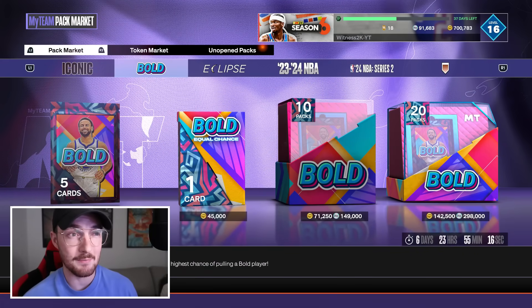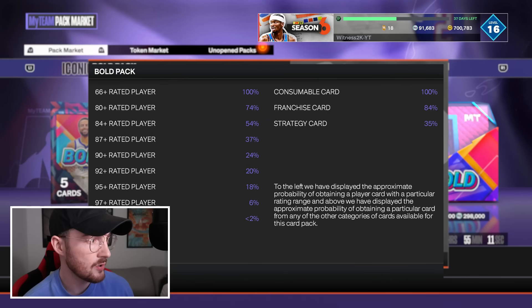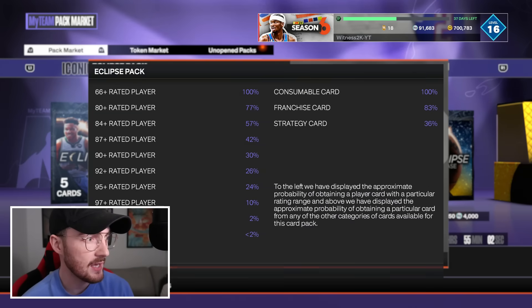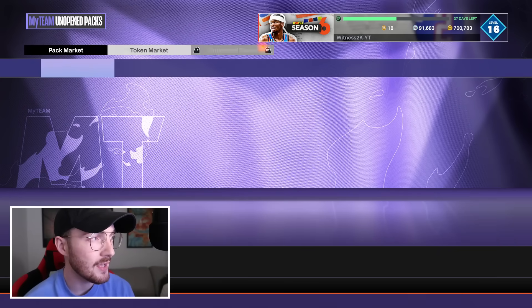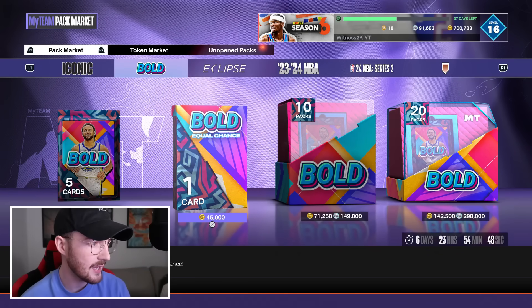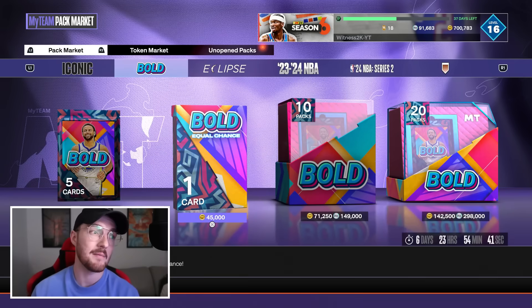I can't imagine too many people will complain about this. The only thing people might complain about is that it's for a Steph Curry — not the best card out there. Looking at the odds, we have 97-plus, and I don't like it when 2K makes the odds worse. Eclipse packs have a two percent chance for a dark matter, so I don't know why Bold isn't two percent. We have equal chance packs though — one guaranteed Bold player at equal chance, including Steph Curry, so it's a one-in-six chance for a dark matter.